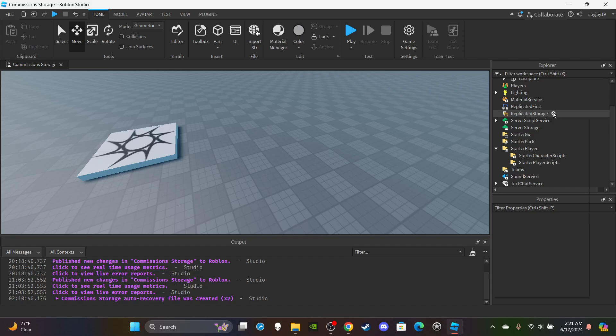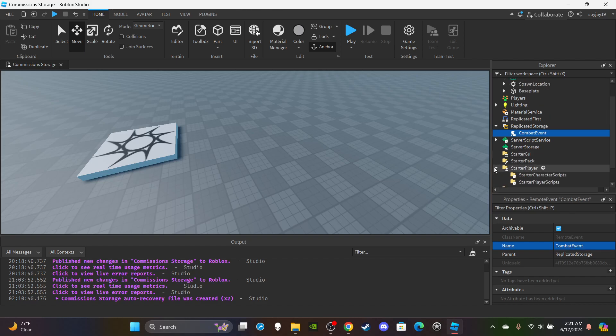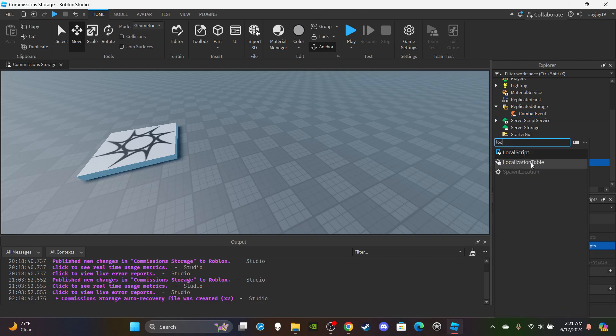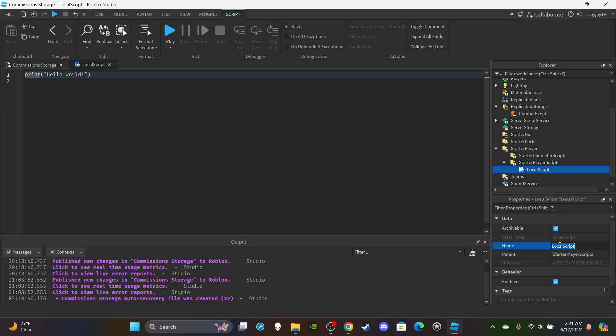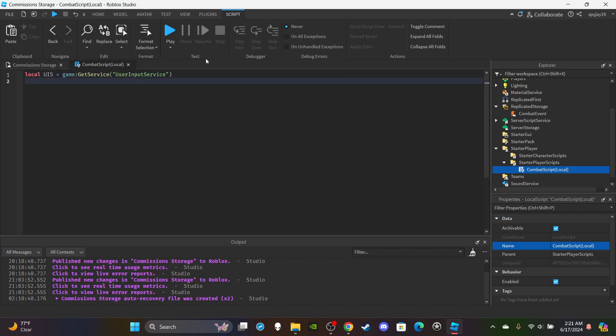Head over to ReplicatedStorage, click the plus icon, click Remote Event, and rename that remote event to 'CombatEvent'. Then go ahead and open up StarterPlayer, insert a local script into StarterPlayerScripts, and rename the script to 'CombatScript' — in parentheses put 'local'. Delete the default content. We're going to create two variables: first a variable for the UserInputService.